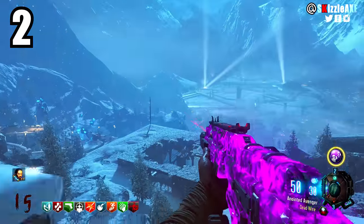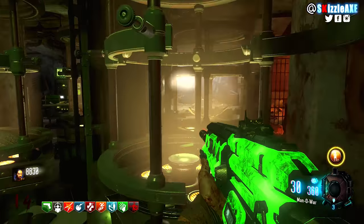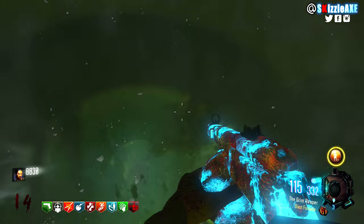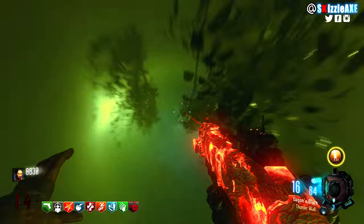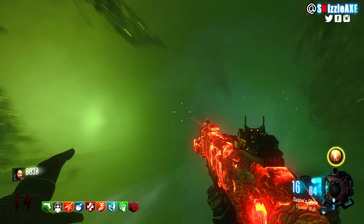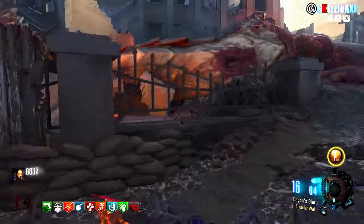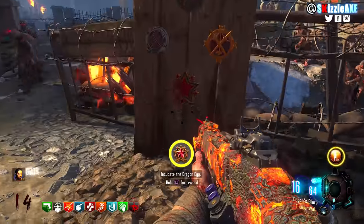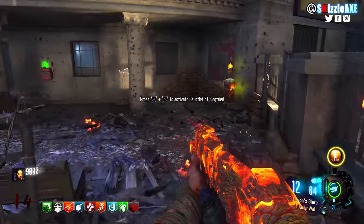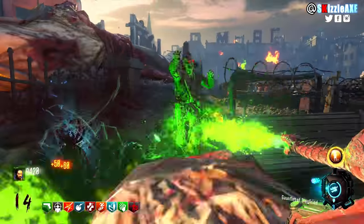Coming in at number 2, this one goes neck-to-neck with the Ragnaroks. The Gauntlet of Siegfried is not the absolute best in terms of damage, but it looks really damn good and has a lot of variety. You can use the punch and the Thunderfist, and if you get stuck you can fly away to escape and deal with zombies. You also get a baby dragon to sit on your arm — this specialist wonder weapon is just straight-up fire.